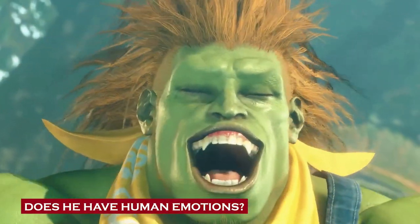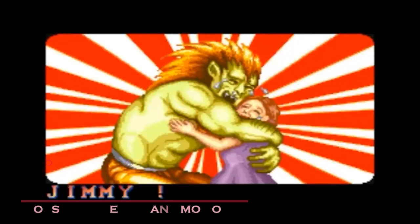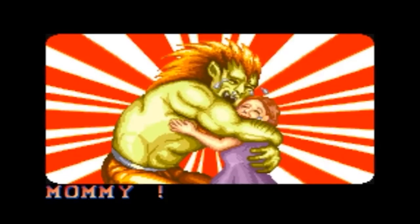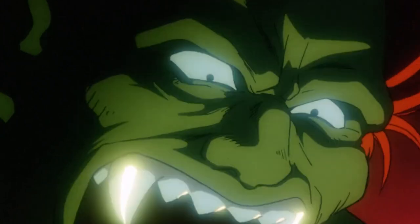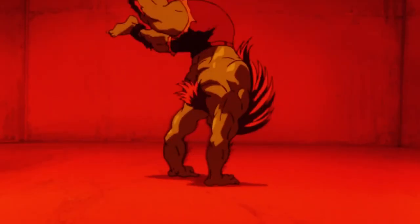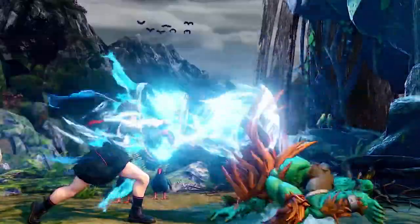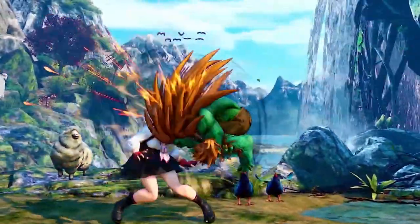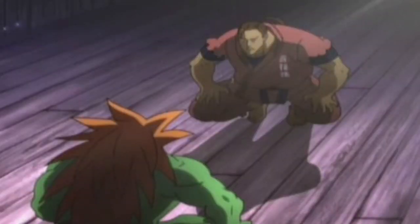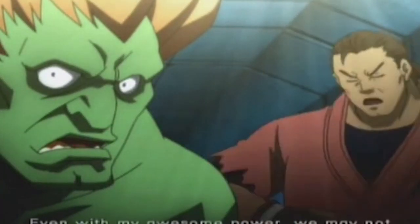Despite his intimidating appearance, Blanca exhibits a range of emotions that is probably more humane than most humans. He typically has a passive and docile demeanor, valuing family connections, friendships, and enjoying the company of children. However, when provoked or angered, his behavior transforms, resembling that of a wild animal released from its cage. Throughout the different versions of the game, Blanca develops more common sense and becomes less feral — a more level-headed counterpart to the hot-tempered Dan Hibiki. Dan consistently addresses Blanca by his birth name, Jimmy.